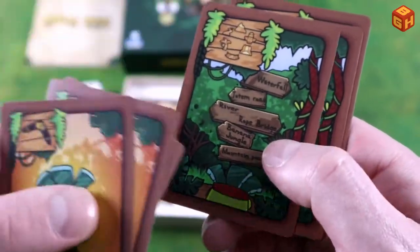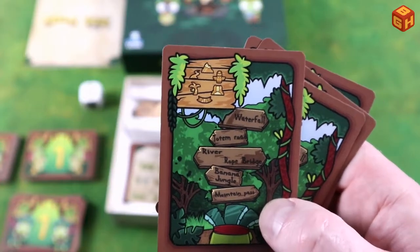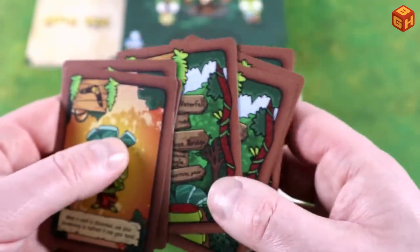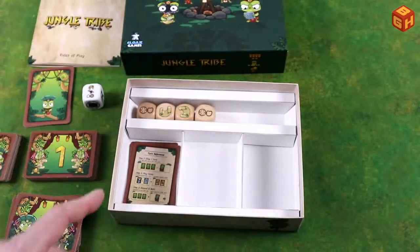There are also stretch goal cards: a boomerang card, which appears four times, and a multi-jungle card that counts as every type of jungle, so it can be played in place of any jungle symbol.